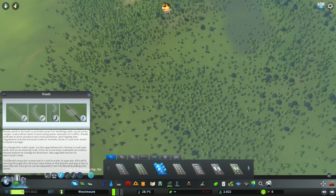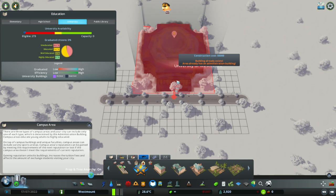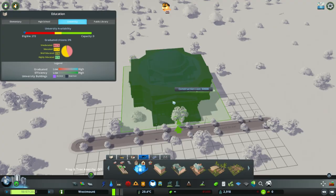This is a flatter area here. So let's just start with a very simple block like this, so we can just see how these look. The university administration building literally just goes down - plonk. That's a nice looking building, although it's covered in trees. So let's just try that again - turn prop anarchy off, build it again so it's not tree infested.